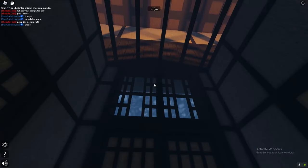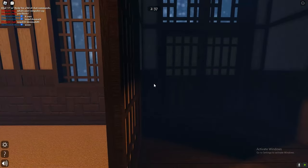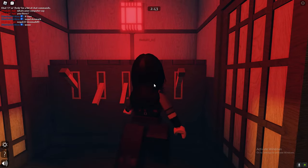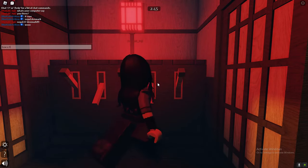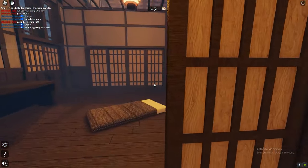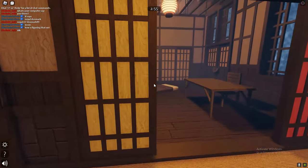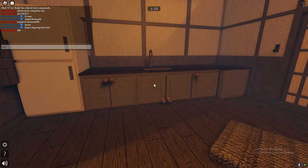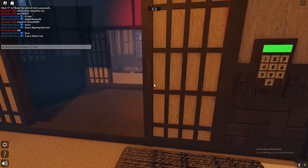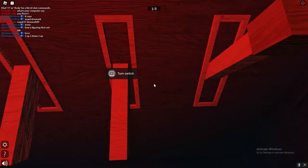You might be wondering what you need to put in to open up this next door. Around my side of the map, you can actually see there are these wooden sticks by the sink area — two are up, two are down, and one at the end is up. Two down, as you can see, like that. And it opened. Really, really easy.